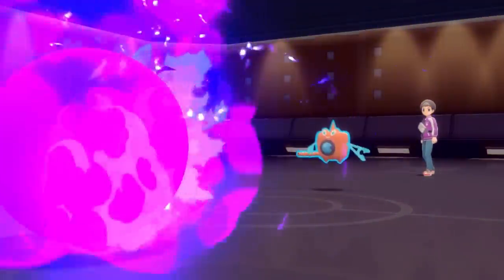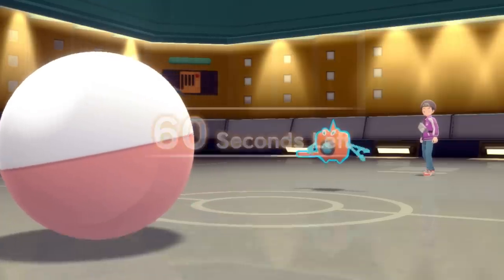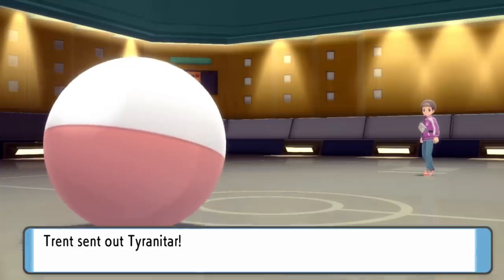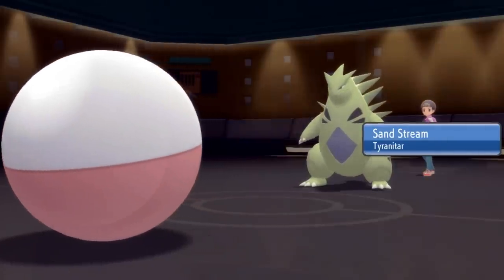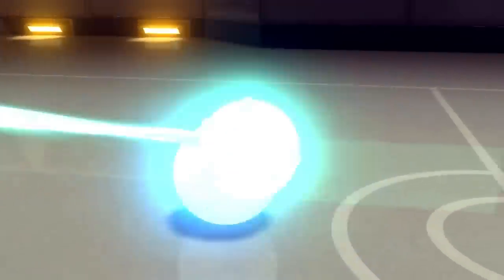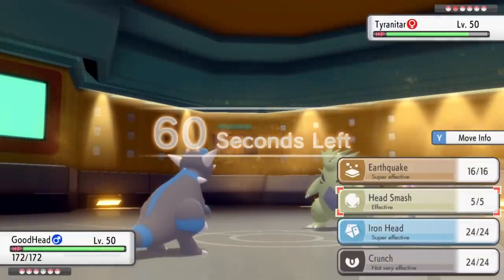He goes for will-o-wisp, which is what I expected. Electrode gets an easy switch-in, not something you'd normally expect. This thing was nerfed this generation with a restricted move pool — basically here just to volt switch and thunderbolt. But I decide to go right for explosion because Electrode provides me basically no value the rest of this match. He has Gliscor, Tyranitar with great special defense, and Blissey — it's a bad time to be an electrode. I blow up on Tyranitar, getting a great matchup.